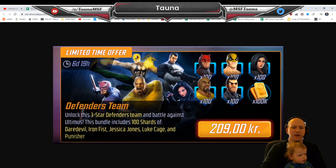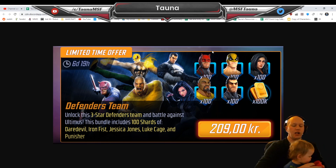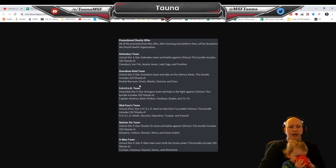Then finally at level 30 you'll get the Defenders one — again $25. All of these are really good to pick up if you are a new player, because it means that you're going to have a lot of early teams. Even if you're just picking them up to use at low level, they're going to be great to have. Now we don't have pictures of the Sinister Six one or the Nick Fury one, but both of those are going to be great as well because they're teams that all synergize well together.